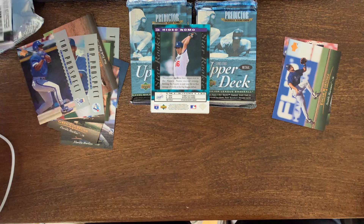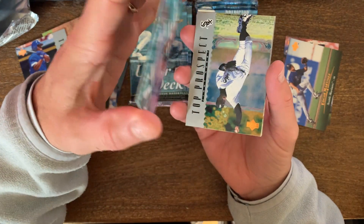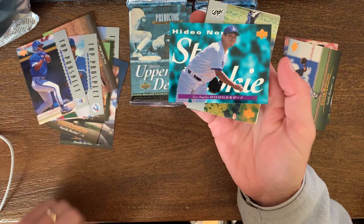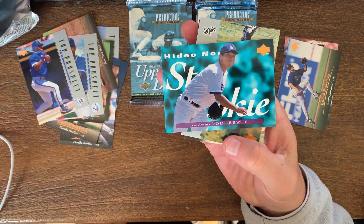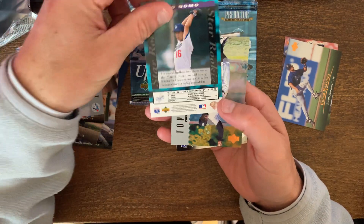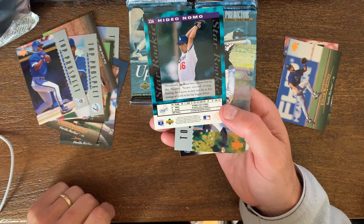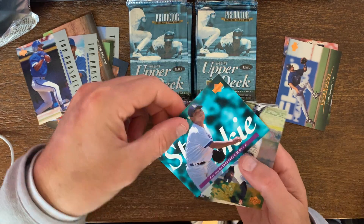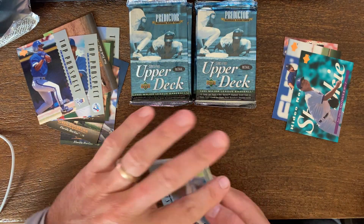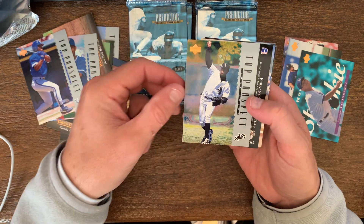Didn't mean to let the surprise out, but here you go — here's the Hideo Nomo rookie! Nice. This is it, this is the one you want — Star Rookie. This was a hot card back in the day. He did some crazy things for the Dodgers. He had some really good star power.